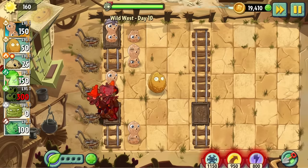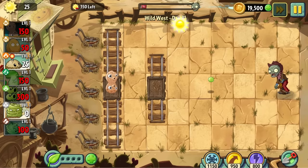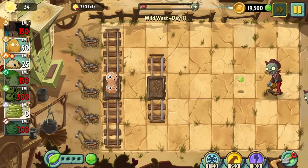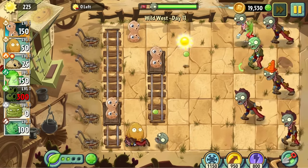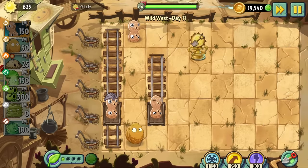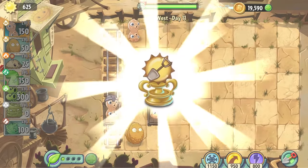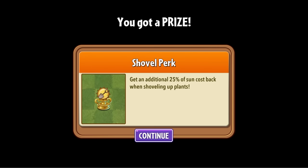Day 10 was easy enough — we only had to use one lawnmower. Day 11 gives you a minuscule budget of 500 sun, but we're compensated with a lot of minecarts. These levels that really utilise the world gimmicks are my absolute favourite. Despite this one not being too hard, I found it really fun pushing the nut cards around. Upon beating this level, we're gifted with an additional 25 sun refund when digging up plants, which is actually really helpful when you're working with nothing but stall plants.